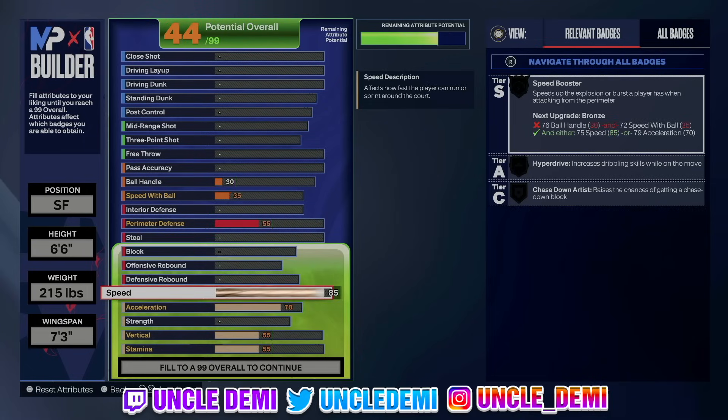We're going 85 speed. What I like to do, ideally, is 85 to 90 for a lockdown, or a build that has the ability to be a lockdown. Believe it or not, speed this year is not only associated with moving up and down the court — it's also your lateral quickness and also the ability to stop and then run quickly. It's almost like acceleration without the ball. It's very important to have speed.